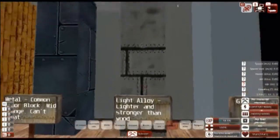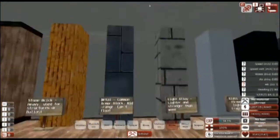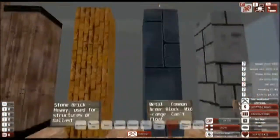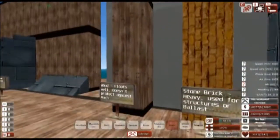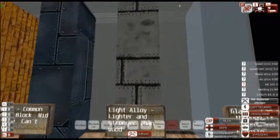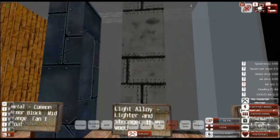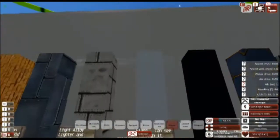Light alloy is lighter and stronger than wood, and it floats as well. However, it is slightly more expensive than wood. In terms of price it sits between metal and wood. You're most likely going to use this on flying craft or airships, since being lighter makes it easier to build flying vehicles.